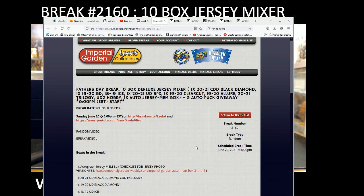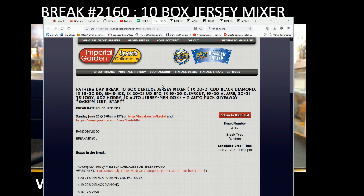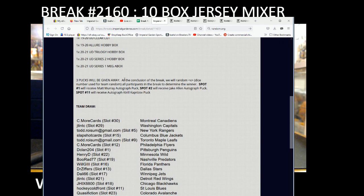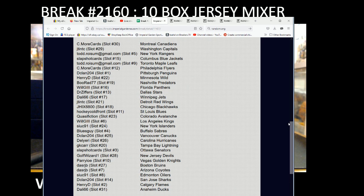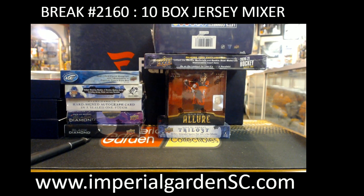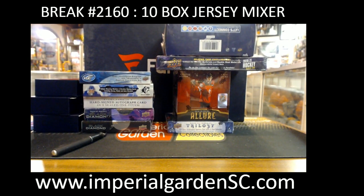Hey guys, welcome to Imperial Gardens 10-box Father's Day break number 2160 for June 20th. We're getting rolling here. Jersey box 19 and mem box 19 — pause here so you guys can see your team. We're going to do the random for the pucks at the end. Spot one gets the Matt Murray puck, spot two gets the Jake Allen puck, and spot eleven gets the Kaprizov — since 11 is my favorite number. The jersey box always has a big jersey. No trades. Good luck everyone.